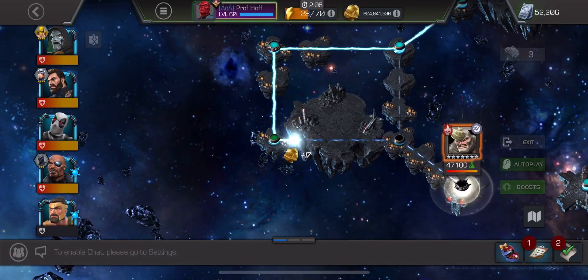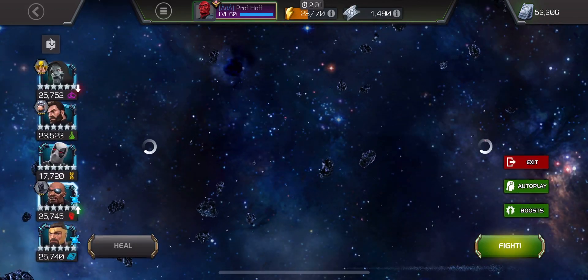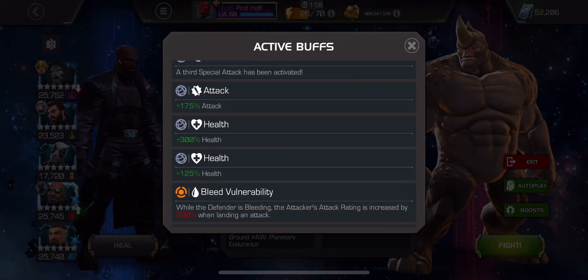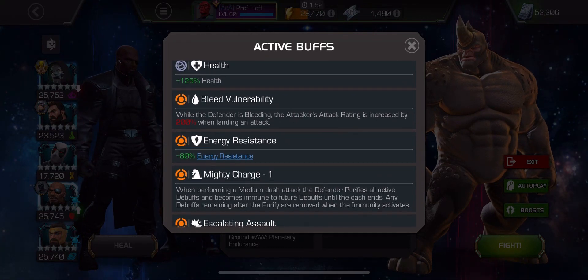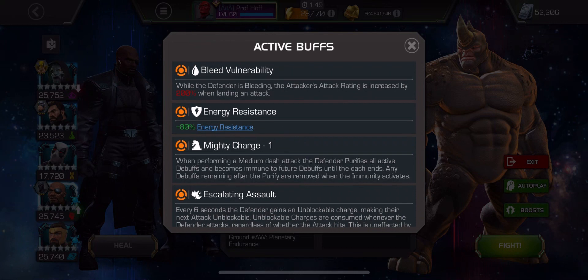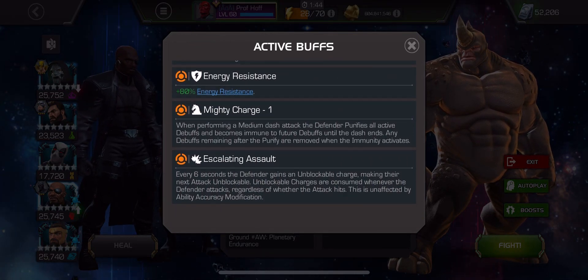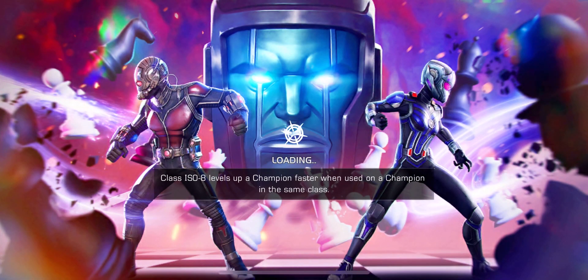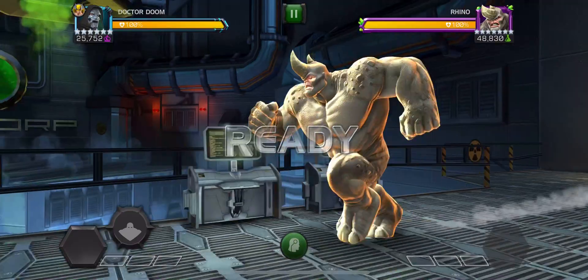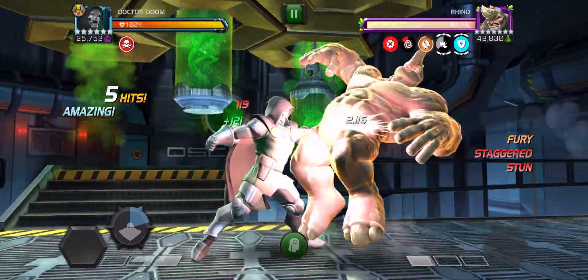Here we have bleed vulnerability, which isn't going to help you with the class disadvantage — but if you have a mystic that causes bleed, mighty charge — watch out for that. And then every six seconds the defender gains an unblockable charge, making their next attack unblockable. Unblockable charges are consumed whenever the defender attacks, regardless of whether the attack hits. So again, I'm using Doom. Is he starting out unblockable? No, but there's the mighty charge — when it's mighty charge, all I do is hold block.